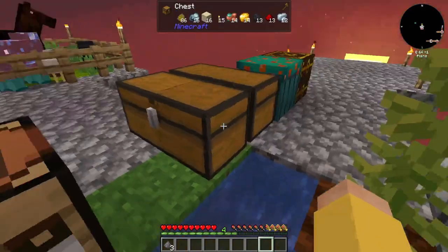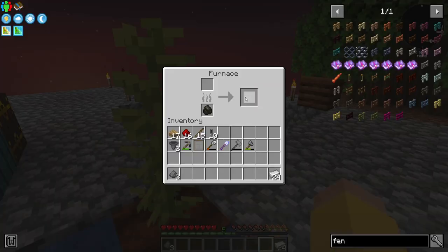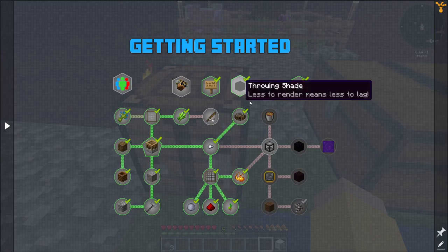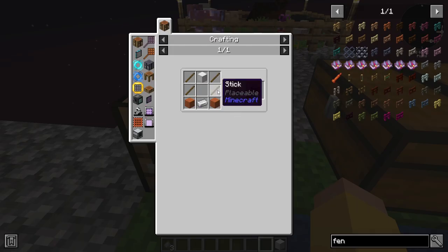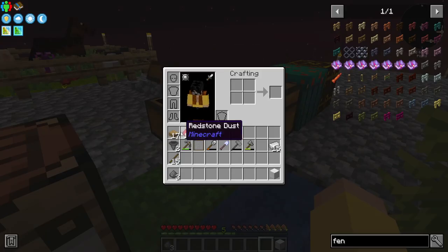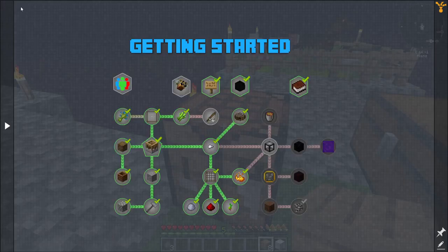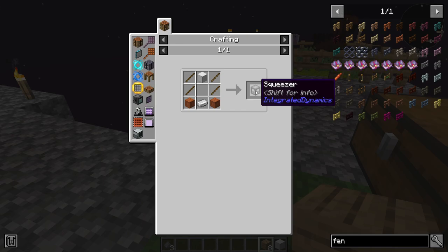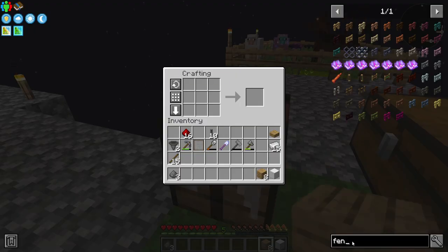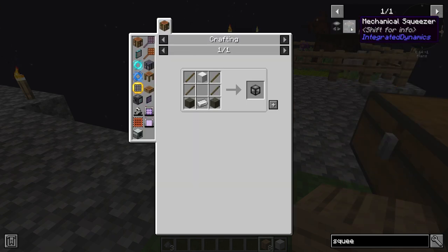Let me try to do this really quick. I need my iron out of here — one block. I need sticks and planks. I have sticks and I can craft those back into planks. That should be all I need to get me a squeezer. There's also a mechanical squeezer, but I'm definitely nowhere close to getting that.